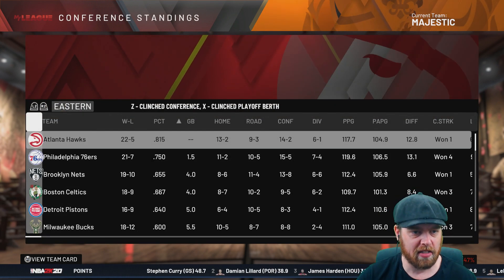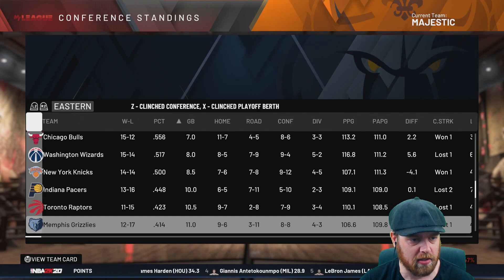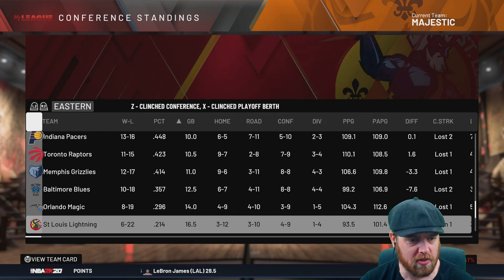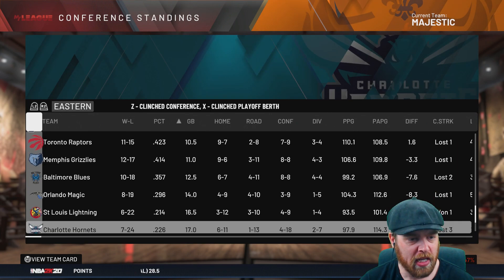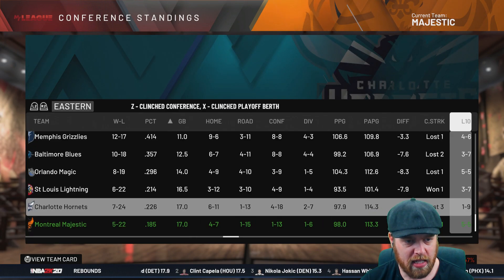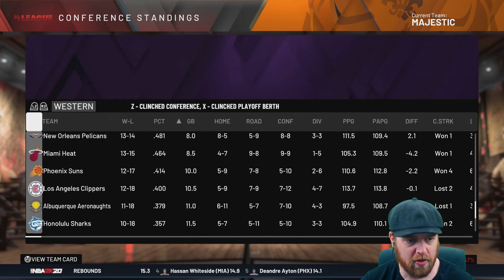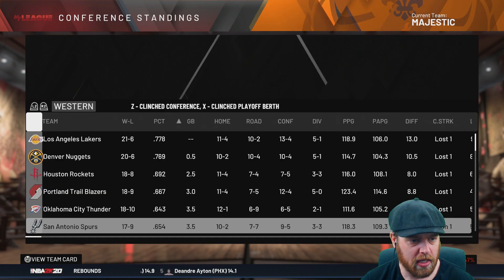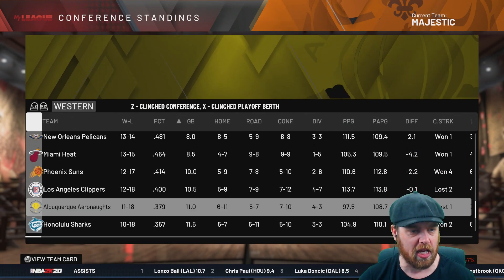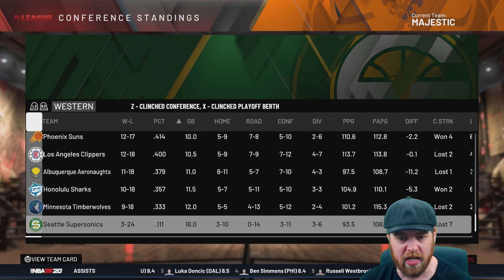Let's have a look at the standings. The Atlanta Hawks are on top of the Eastern Conference. Not looking good for Baltimore — they've got 10 and 18, lost their last two. St. Louis are 6 and 22, and we are still bottom with 5 and 22. Yes, it's not looking good, but at least we've got some wins on the board now. In the Western Conference, the L.A. Lakers are up and about. The Albuquerque Aeronauts are 11 and 18, Honolulu Sharks 10 and 18, and Seattle are at the bottom with 3 and 24.